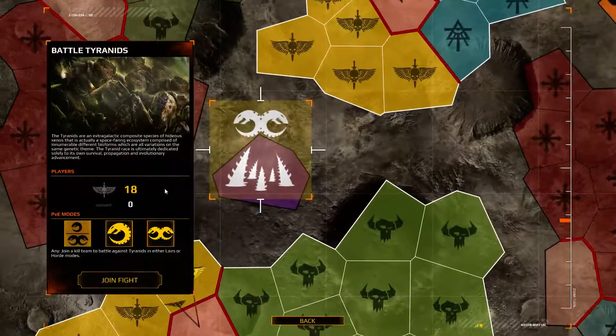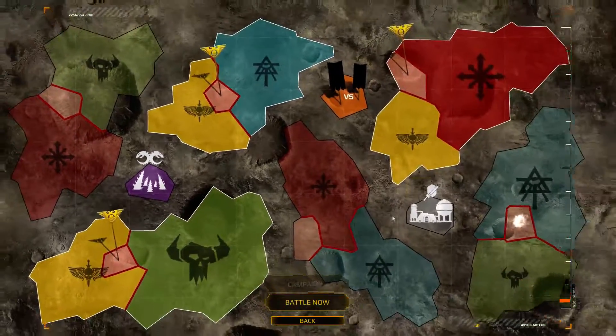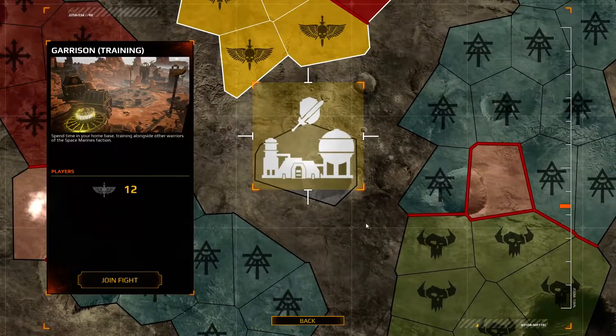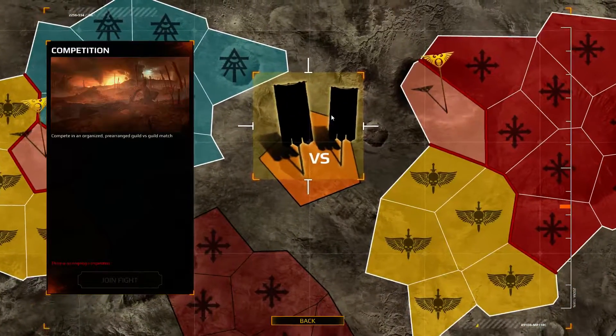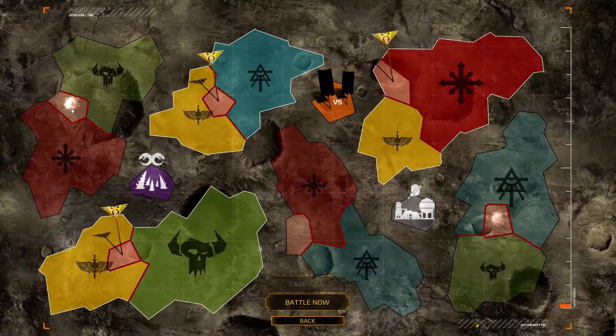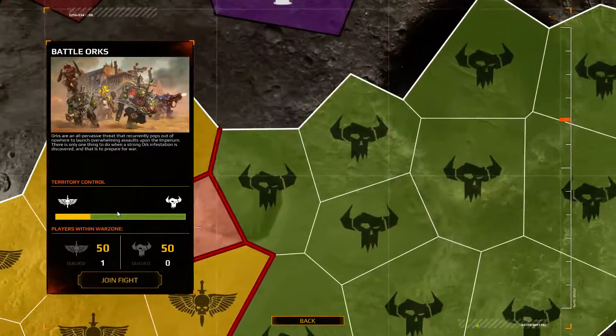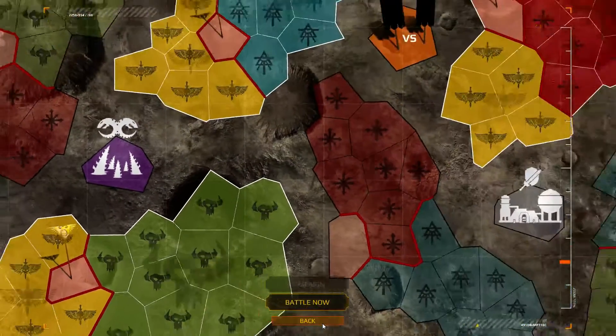There is a world map that you can use to see the progress of the different campaigns amongst all the factions raging on the planet, as well as select from the two different lair and horde modes for battling against Tyranids. There's also a garrison mode where you can learn tips and how to play each class, and a competitive guild versus guild mode. You can also click on certain battles for your faction and join a fight if you want to battle a particular foe.